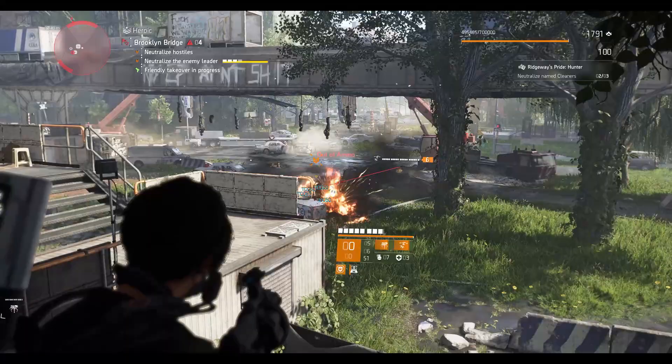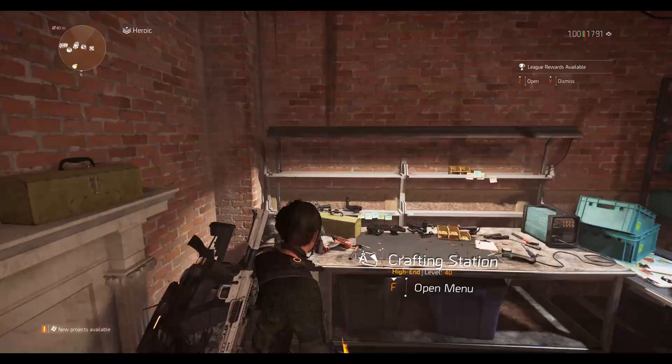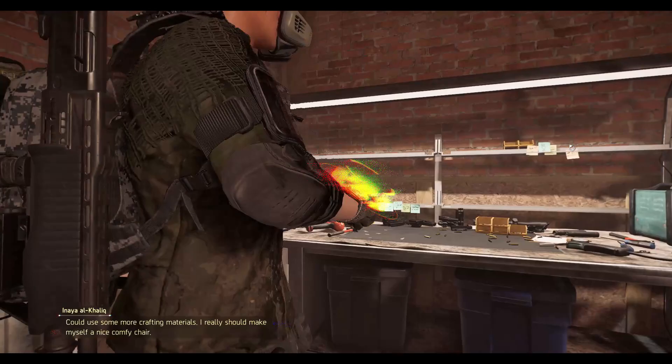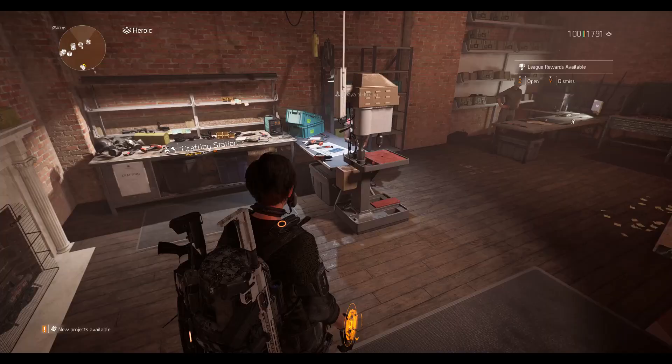After completing all of that, the project will finish and the Ridgeway's Pride chest piece will be available at your crafting bench. As you can see, I'm at my crafting bench right now — I'm going to craft it live. There's the chest piece: Ridgeway's Pride. You can see all the exotic parts listed and you need 60 fabrics to craft it. I got max weapon damage on the roll — I'll re-roll the stats later. Hopefully Inaya will sell me the blueprint after this.